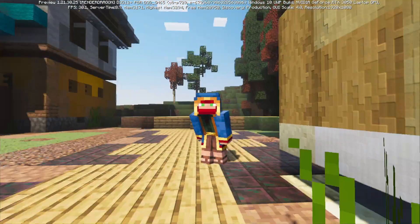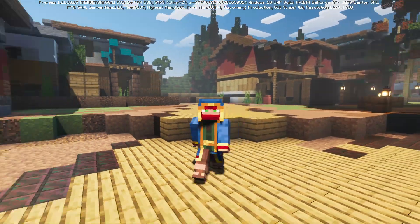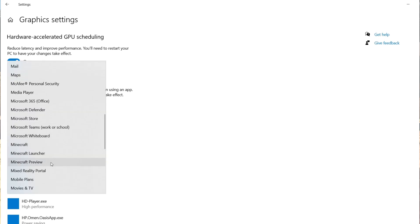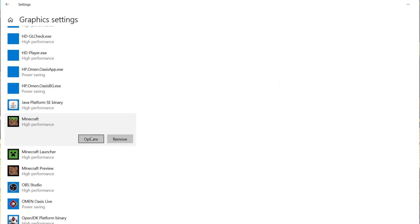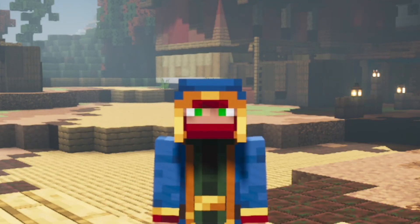Some of you might still be having problems — this is the issue I ran into. It's a pretty simple fix that mostly affects laptops but could affect other devices too. Type in 'Graphic Settings' in Windows. Once you have it open, click Browse, go to the Microsoft Store app, and in the drop-down menu find the Minecraft Preview. Click that and click Add. Scroll down to the Minecraft Preview, click Options, and make sure it's set to High Performance. I didn't have this set initially, and once I switched it to High Performance and restarted my computer, I was able to get the shaders working. This should also help Minecraft run a little better overall.